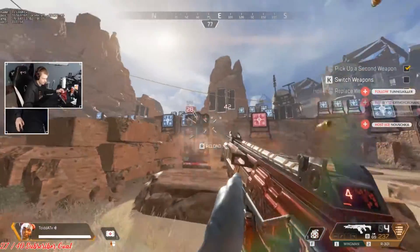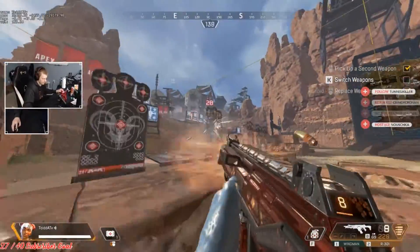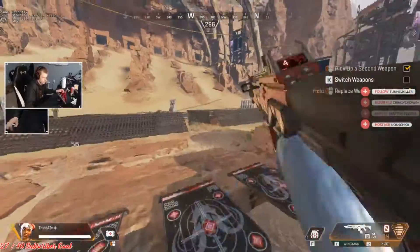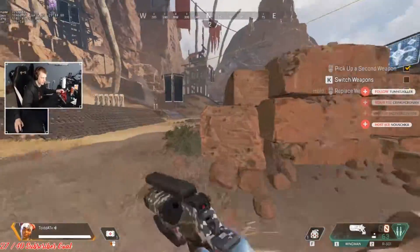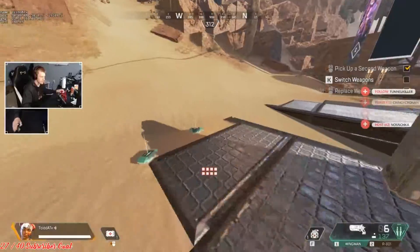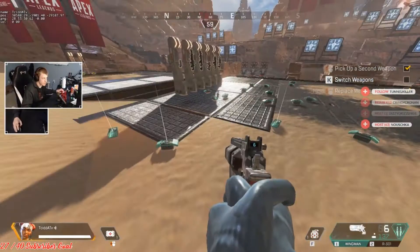I do some damage, get close, then hit fire. When I need to reload, I run off, reload, then slide back out. It's more forgiving, especially when diving into a room, to have a spray gun out than the Wingman. The Wingman is powerful but less forgiving. If your aim isn't the best, lean towards a spray meta rather than precision.